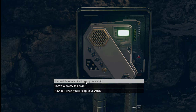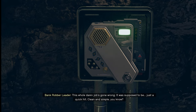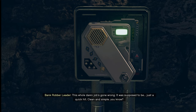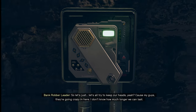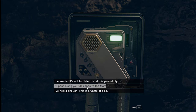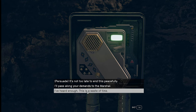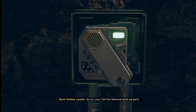That's a pretty tall order — it could take a while to get you a ship. The Freestar Rangers have got ships — they can give us one of them. This whole damn job's gone wrong. It was supposed to be just a quick hit, clean and simple. Let's all try to keep our heads, 'cause my guys are going crazy in here. I don't know how much longer we can last. You ain't much of a negotiator — go on, tell the marshal what we want.